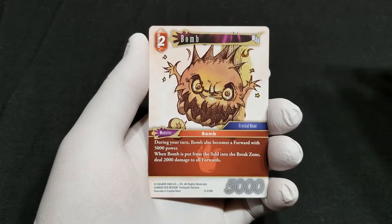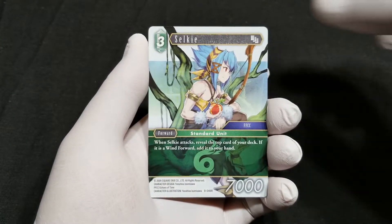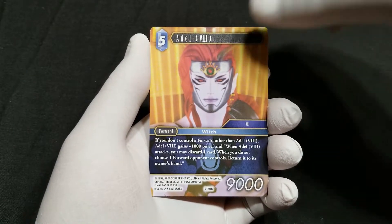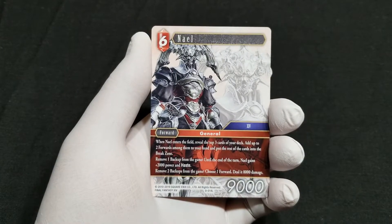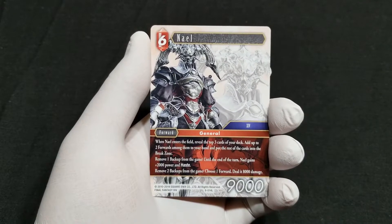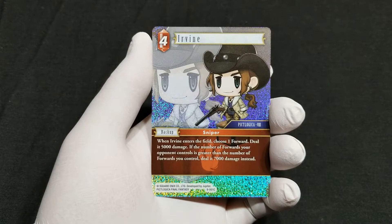First rare is going to be a Bomb. Have a Selkie, Adele. And our Hero or Legend is a Legend Niel. And the foil in this pack is a Common Irvine.